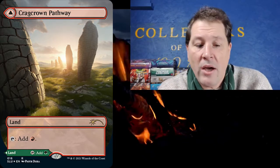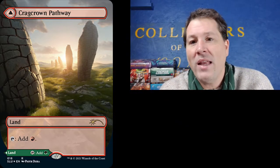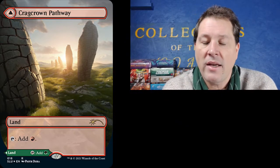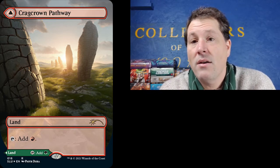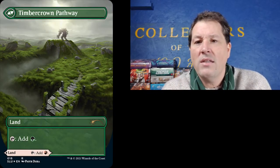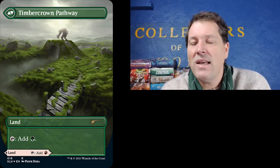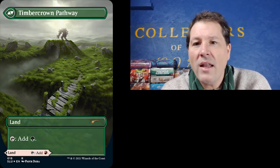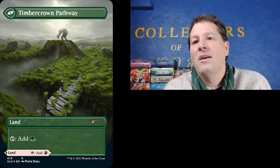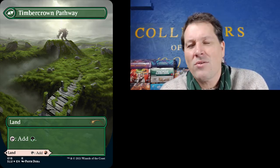The new Secret Lair coming out — Secret Lair 2 — is all about the Pathway Lands, or the Flip Lands as I like to call them, from Zendikar Rising. These lands have tanked hard. When they came out I thought, oh, kind of a neat land. But as people play them, they're like, it's not that good — I'm kind of stuck with one color mana or the other. I kind of feel like these lands are around the level of the Scry Lands.